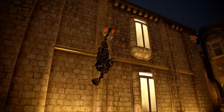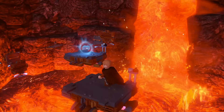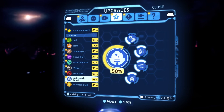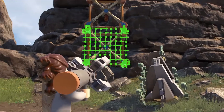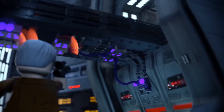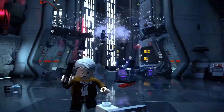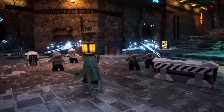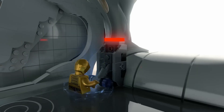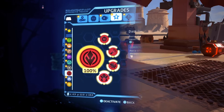The more you explore the galaxy, the greater the rewards. Uncover kyber bricks to unlock new features, including upgraded abilities, across a range of unique character classes. Whether using a scavenger's net launcher to climb with swift agility, sensing opportunities for impressive shots as a scoundrel, unleashing shock grenades as a bounty hunter, or putting your better half to work as a protocol droid. Each upgrade makes your characters more powerful and ready to take on any challenge.